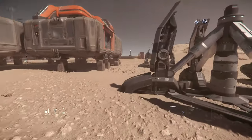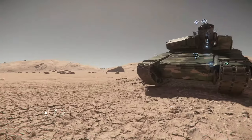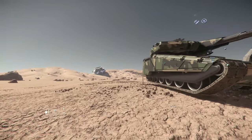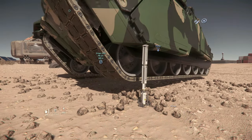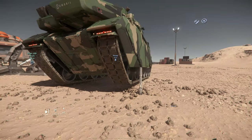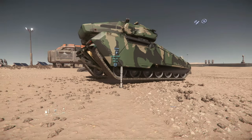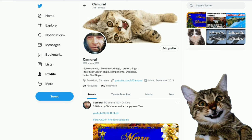So your tank is stuck and cannot move. It doesn't look stuck to me, Flickr. Is there something underneath it? Ah, I know why — it says there's this light thing, and this thing is holding up your 70-ton tank and preventing it from moving. Your tank is sitting on this light pole. Hey, you're still here — you might want to join me on Twitter. My Twitter account is Camoral underscore SC.